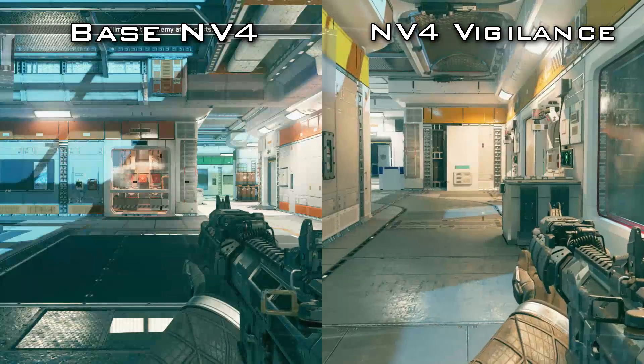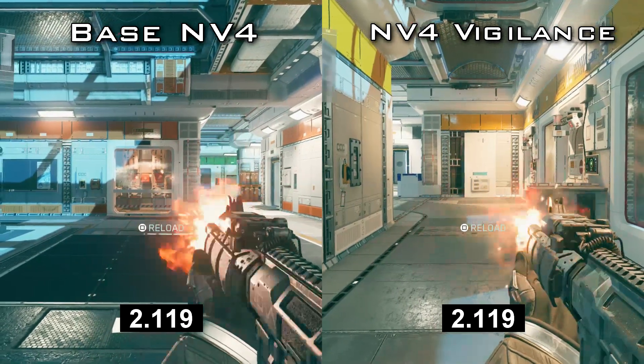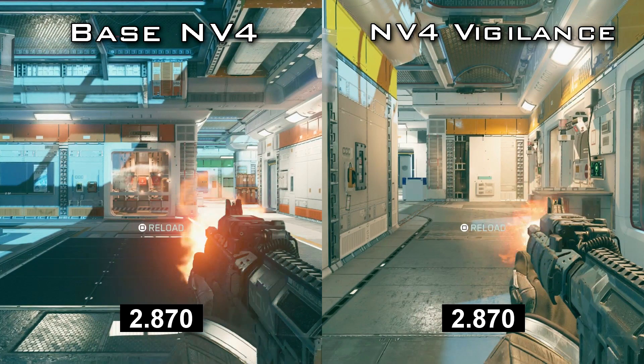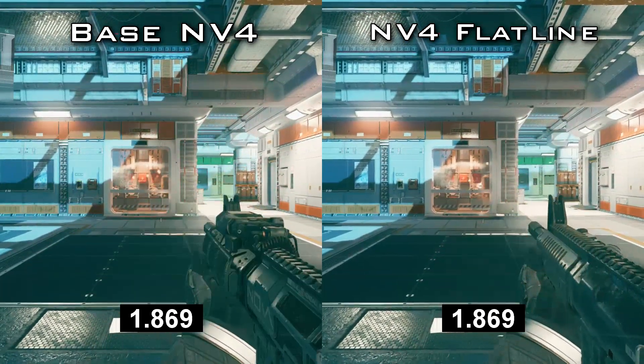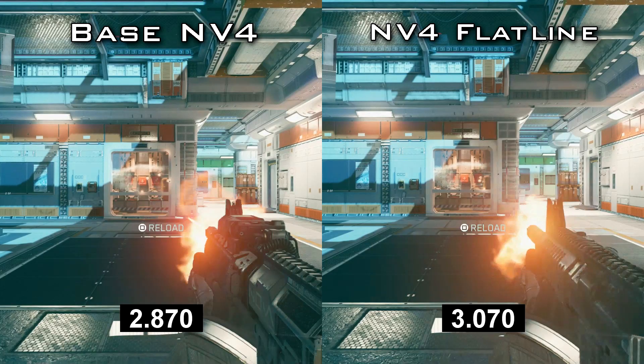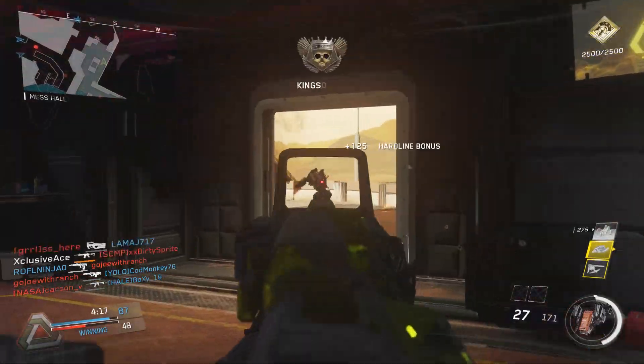You can hand test this in the game for yourself, but I did the hand testing here, and as you can see both the base NV4 as well as the Vigilance have identical rates of fire. This was calculated to the exact frame on 60 frames per second, so there is no variance whatsoever in rate of fire between the Vigilance and the base NV4. Now his numbers for the Flatline absolutely were correct — if you are using the NV4 Flatline you do get a reduced rate of fire, which is the reason I actually prefer other NV4 variants over the Flatline — but the Vigilance doesn't get a massive increase to its rate of fire like those stats would suggest.